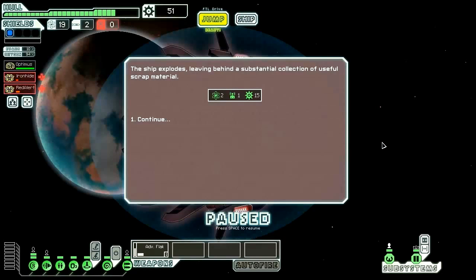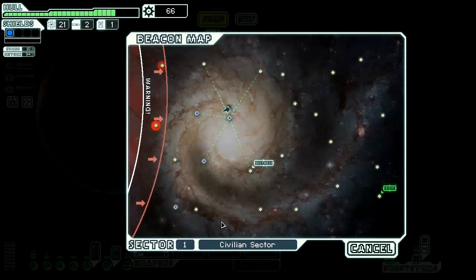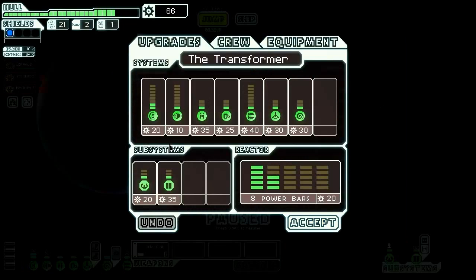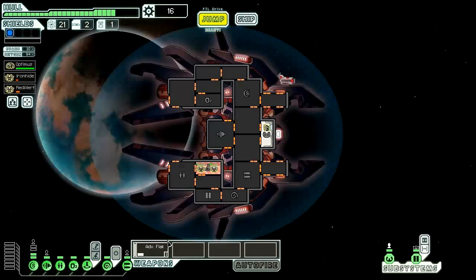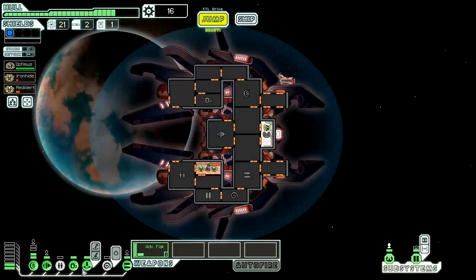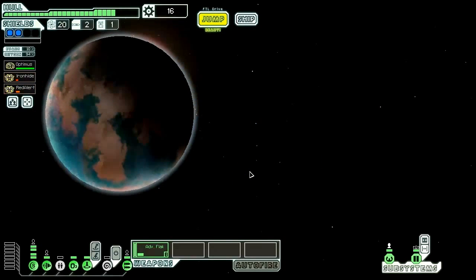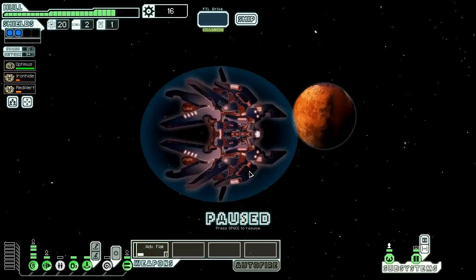The ship explodes leaving behind 2 fuel, 1 drone part, and 15 scrap — that is a lot of scrap very early on in the game. Before we hit that distress beacon, I'm going to upgrade my shields. We kind of have the power bars to do that — we can use the power from the oxygen. This ship starts with a lot of reactor power. We've got our level 2 shields.